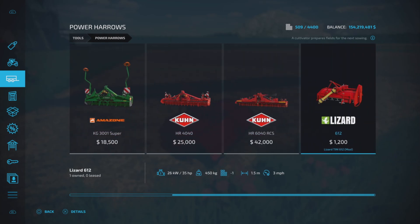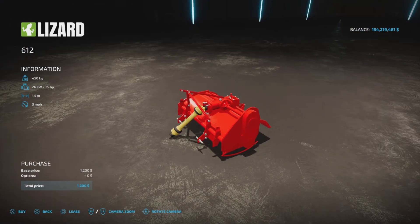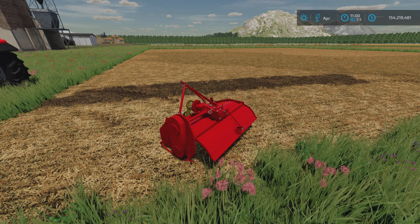$1,200 to purchase. Only 35 horsepower required to operate. 1.5 meter working width, three miles per hour. There are no other options — it is what it is.